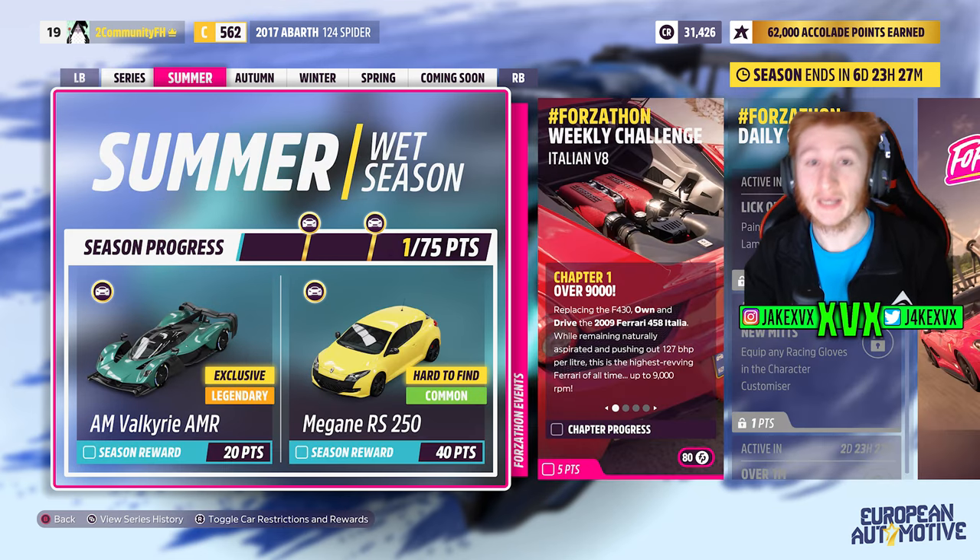The first week, which is summer: the first new car you can get for 20 points is the Aston Martin Valkyrie AMR Pro. This one took me by surprise — I didn't think we'd ever see this in Forza Horizon 5, as it is an extremely quick car.